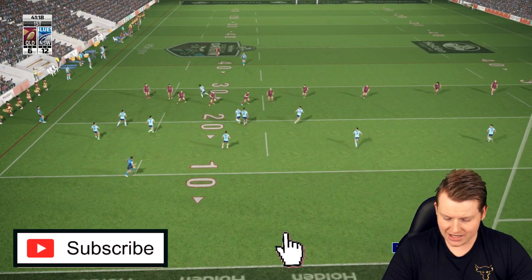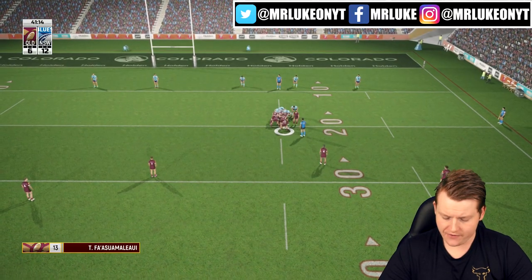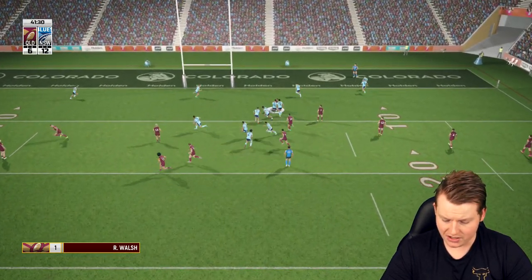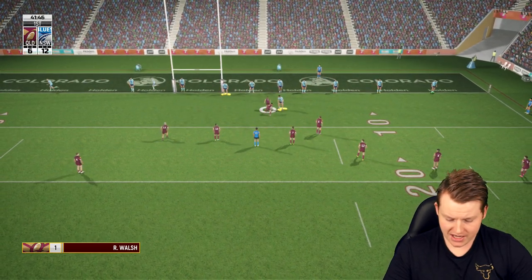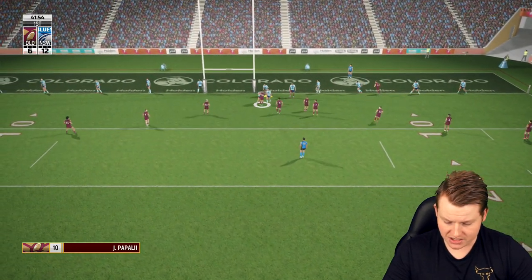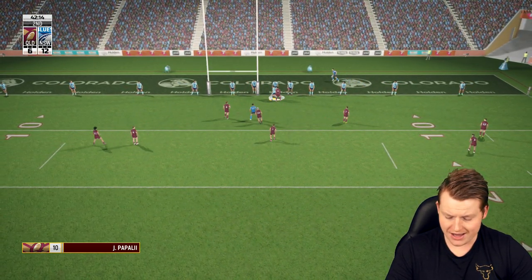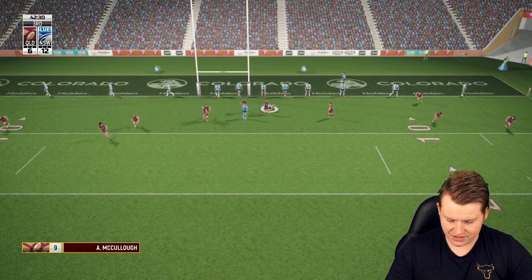Starting off the second half — the Blues need to start strong and they haven't, they definitely haven't. Queensland looking to strike from the scrum very early on — if they can score here this will be damaging. Oh it's Reece Walsh actually — gets an ankle tap there. The ankle tap saves the Blues. Oh here they go, they've got some space. I thought Papali'i might have thrown the pass there. Goes super close — Papali'i, better get the pronunciations right.